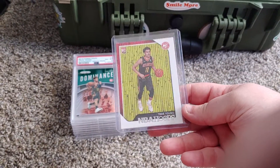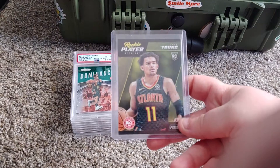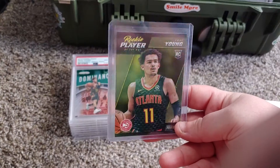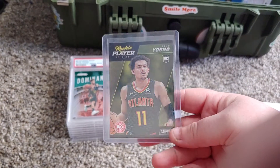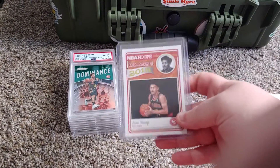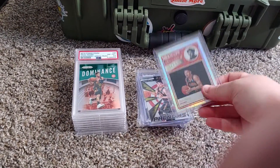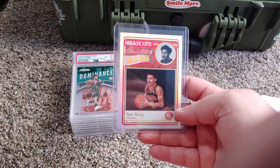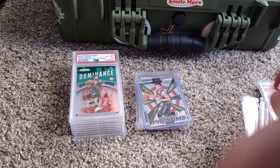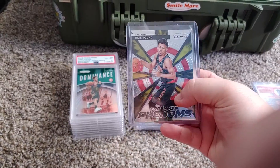NBA Hoops tray. Rookie player of the day, Trill Young. NBA Hoops class of 18 — normal. And then I also have the silver out of that same thing. And then rookie Phenoms — I got two of them — out of Prizm.